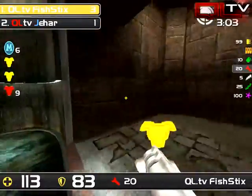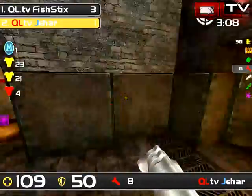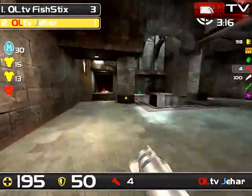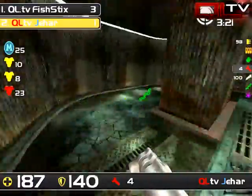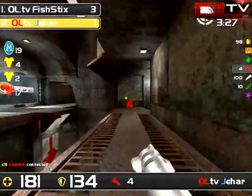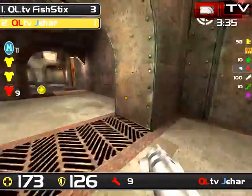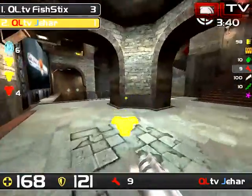Jahar is on the recovery and Fish is stacking up nicely. On the recovery, Fish 6 should be thinking about what weapons Jahar has based on where he spawned — my guess is he has two weapons right now. Fish kind of gave up a lot here. At this point, Fish should know Jahar's got pretty much everything, so Fish 6 shouldn't appear on Jahar's screen for quite some time.